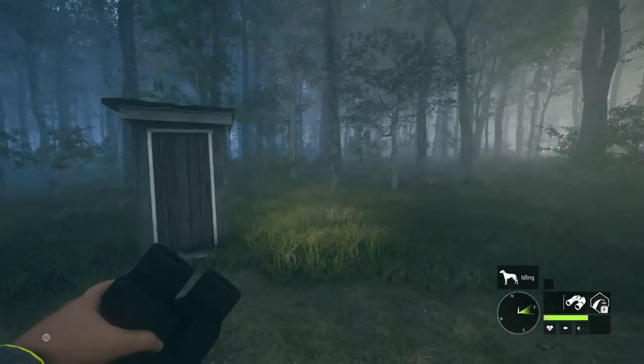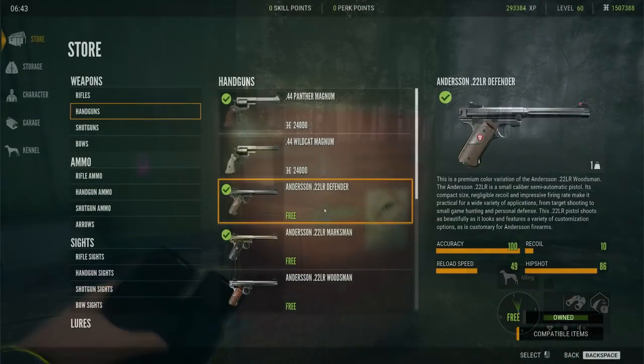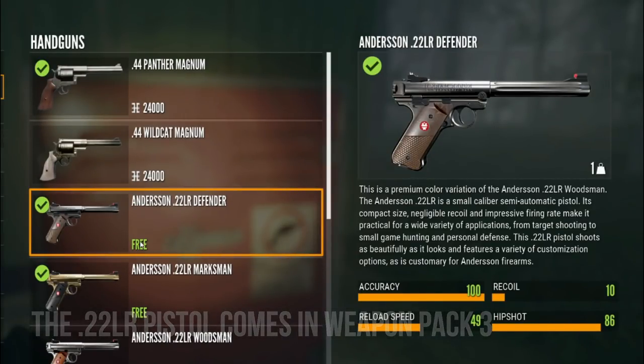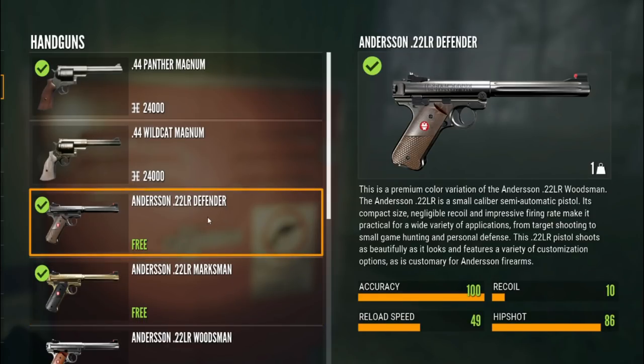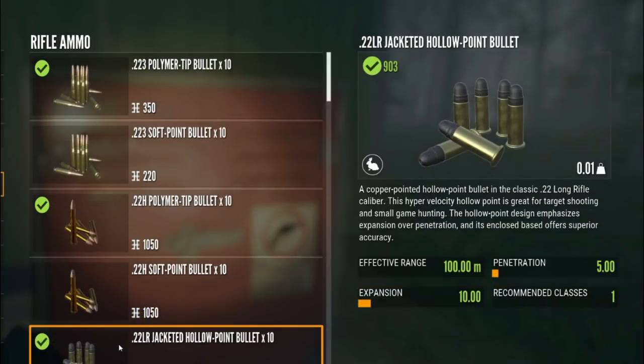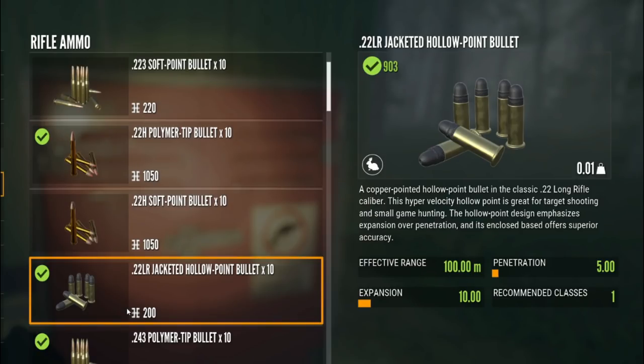Another really nice thing about the .22 handgun is that it does have 10 shots. Once you purchase Weapon Pack 3, the Anderson .22 will be in the store for you for zero dollars. It comes in three different variations: the Defender, the Marksman, and the Woodsman. For the .22LR, it has an accuracy of 100, a recoil of 10, a reload speed of 49, and a hip shot of 86. It takes the .22LR jacketed hollow point bullets — the only ammo available — with a penetration of 5 and an expansion of 10, and good only for class 1.